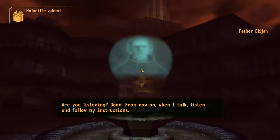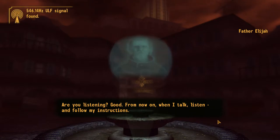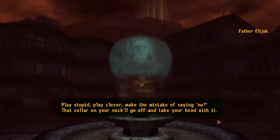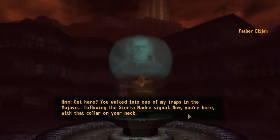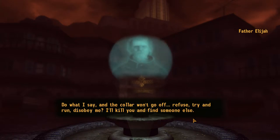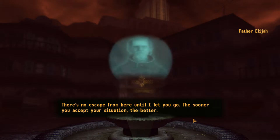Are you listening? Good. From now on, when I talk, listen and follow my instructions. Play stupid, play clever, make the mistake of saying no - that collar on your neck will go off and take your head with it. How did you get here? You walked into one of my traps in the Mojave, following the Sierra Madre signal. Now you're here, with that collar on your neck. It's like that Pip-Boy on your wrist, except filled with explosives - a little radio of the old world. Do what I say and the collar will go off if you refuse, try and run, or disobey me. I'll kill you and find someone else. There's no escape from here until I let you go. The sooner you accept your situation, the better.